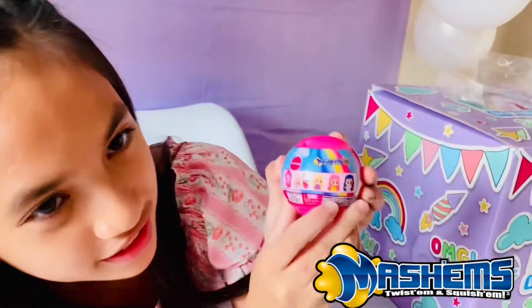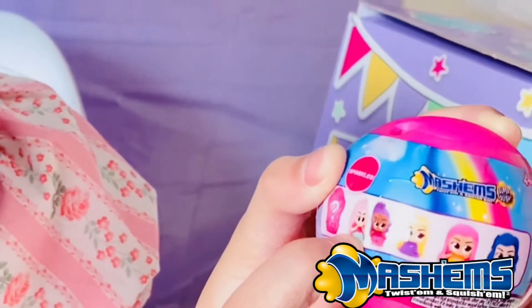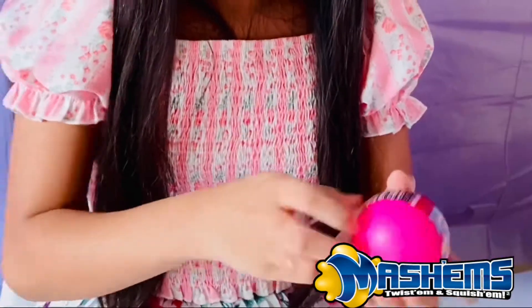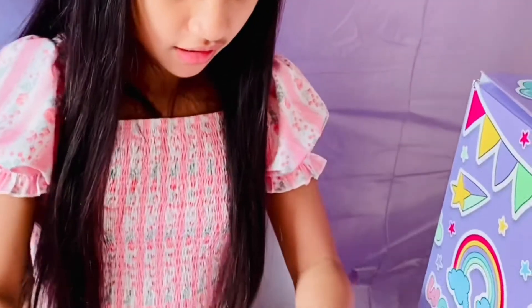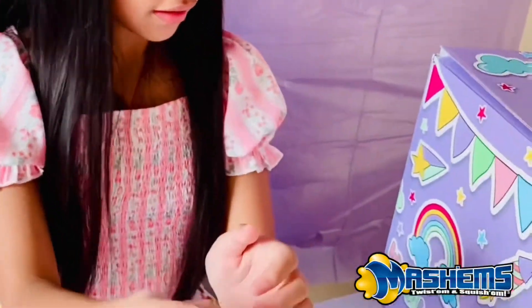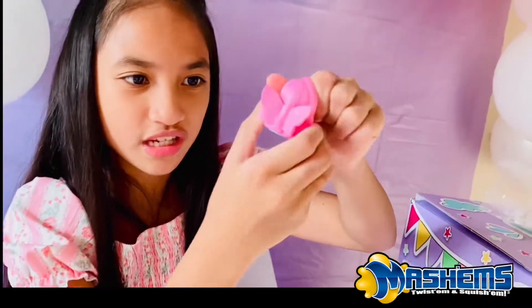These are the characters you can collect. I'm hoping to get this character. Okay, let's open you up. Let's see what we got! Take a look! It's the one that I wanted! She's so cute! Squishy! So cute, especially her wings! Take a look! They put so much design into it!